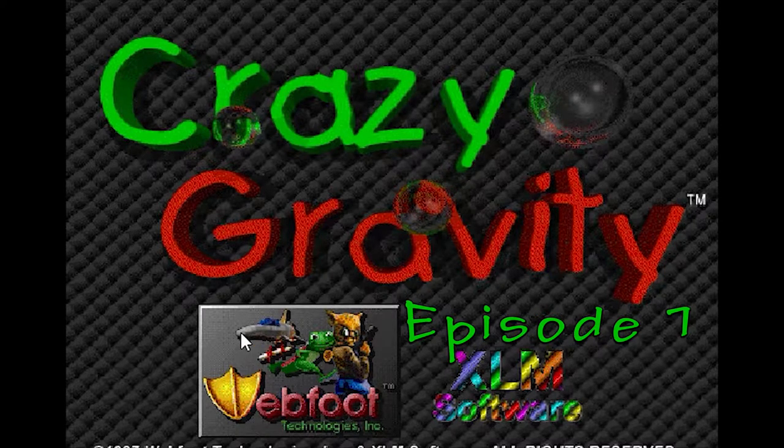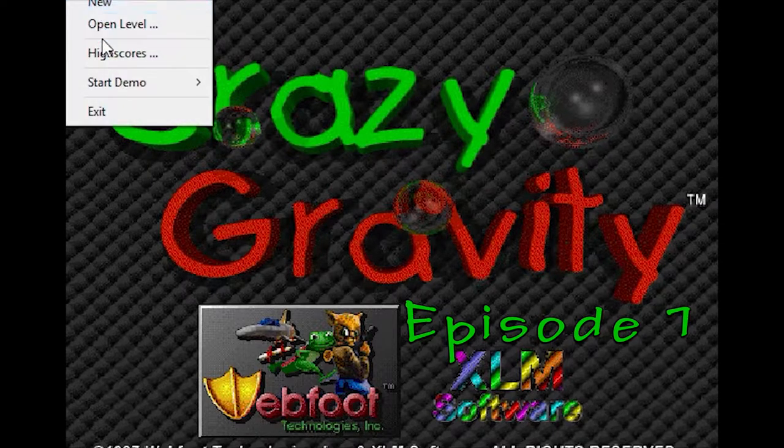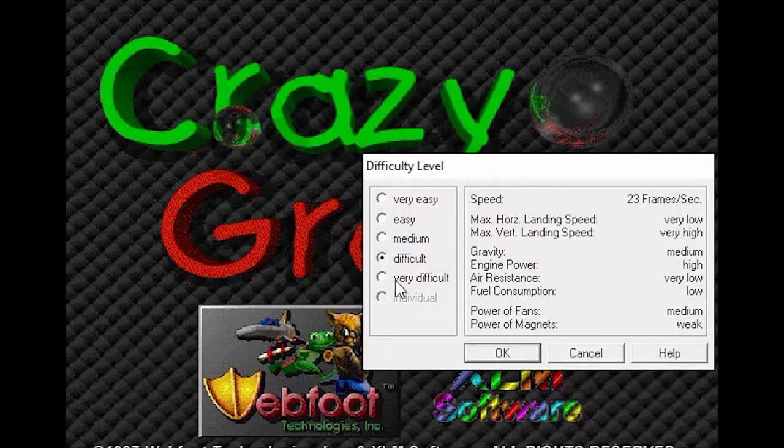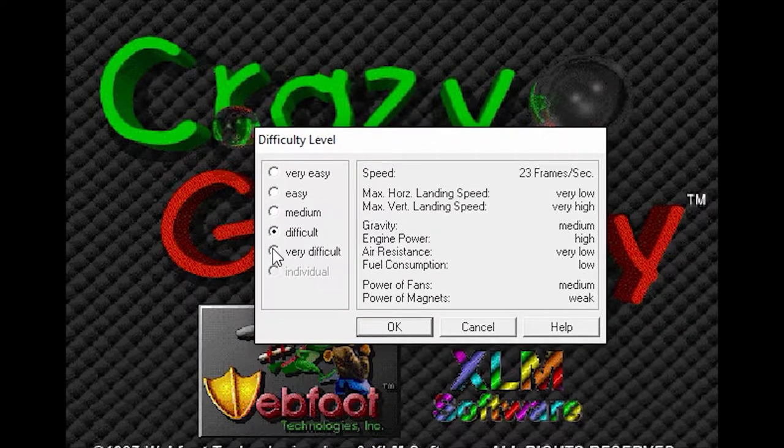Hello and welcome to a simple little game — well, simple in presentation, but quite difficult to play — called Crazy Gravity. It's quite an old game from 1996. I'm mostly making a series of it now because I'm still having troubles with my recording software, and I've just lost a whole lot of progress on State of Decay, which is really annoying me. So I'm trying new settings in this game, and I'm going to play it on Very Difficult, which is as difficult as it gets.